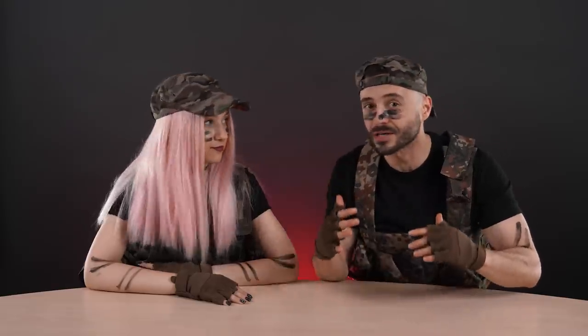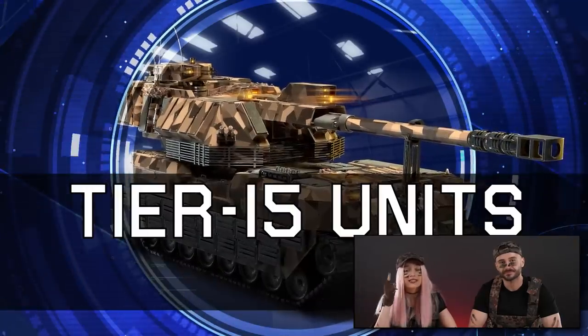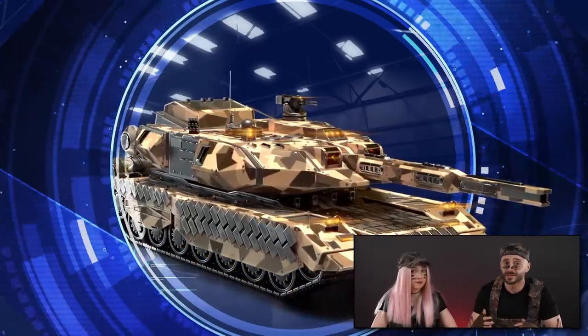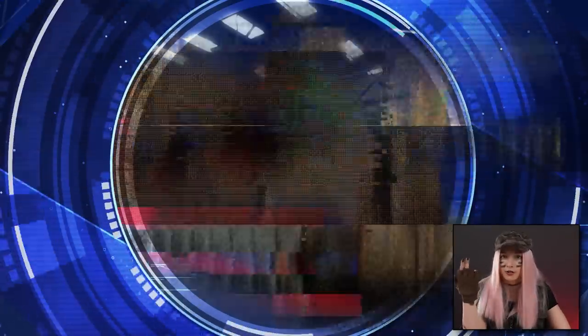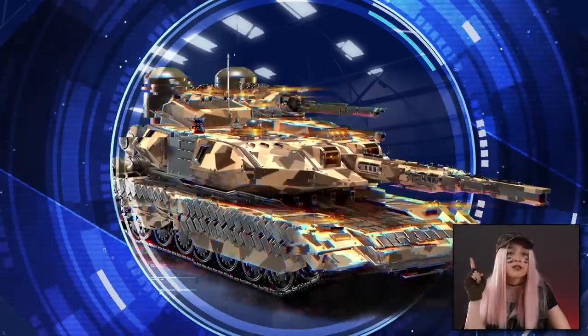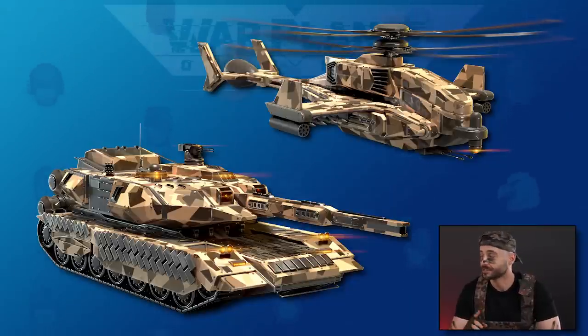Something big enters the battlefield to bring even more explosive action — the Tier 15 units. Their strength is 17% more than Tier 14, and their stats are 10% higher than Tier 14. This new tier will be available upon reaching World HQ Level 35, allowing players to build level 36 headquarters and unit factories. The Tier 15 units will be obtainable through various channels, including event rewards.